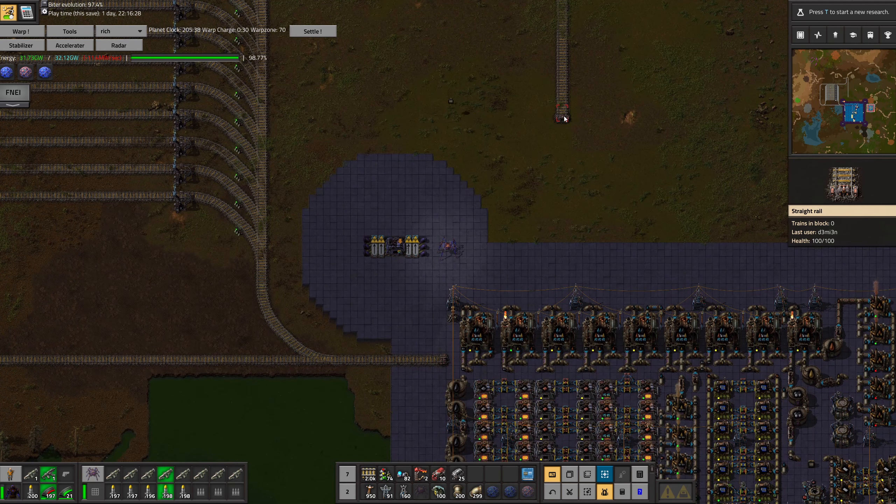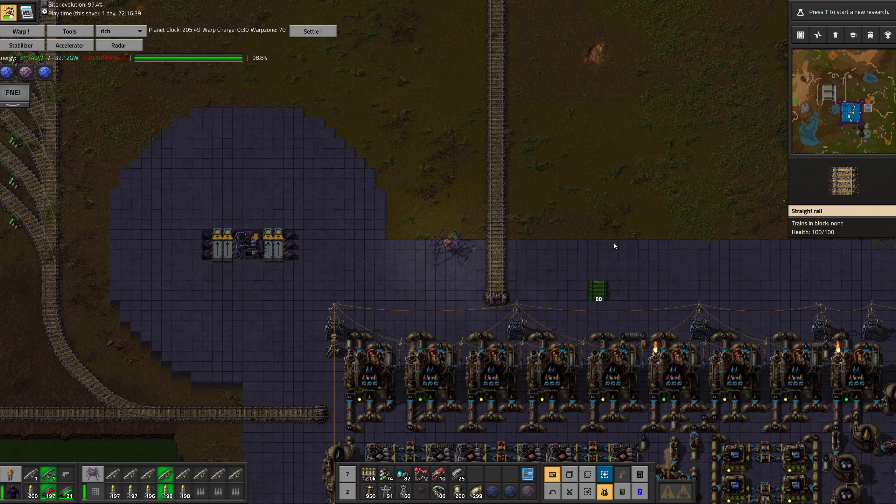The trains are going to pop back out on this side. There's going to be a corner bending over here. This is going to be the unload point — there will be another train station here.